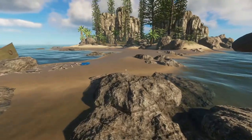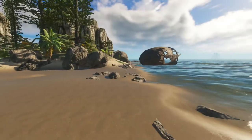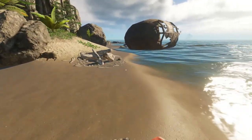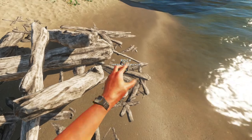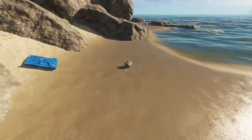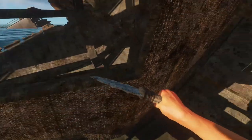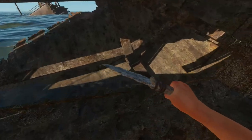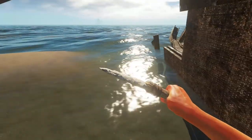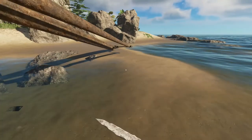I want to go back to the starter island because that label maker is actually quite handy. At the moment you have quite a few chests — you can name them and that's pretty good. Let's put a knife in my hand. Did I check out this wreck? There's nothing here, it seems — this is completely empty.